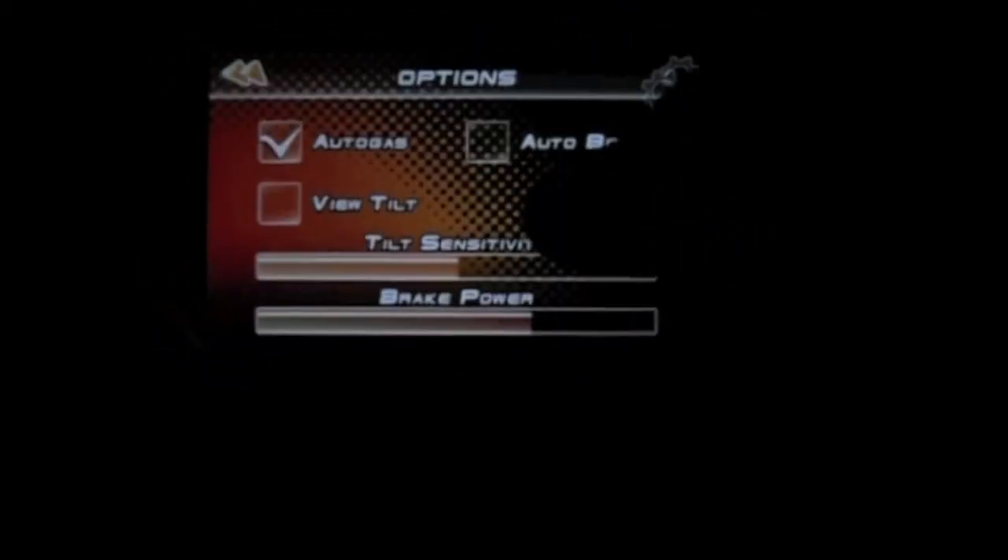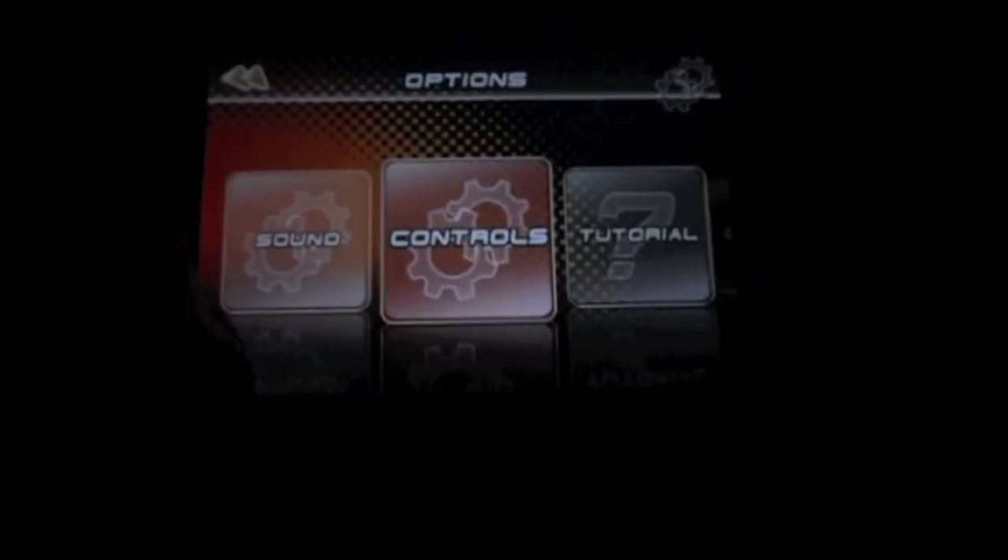On the main menu you can choose from multiplayer, single player, and your profile which includes achievements and your name. You can go to options to change the controls such as auto gas, auto boost, view tilt, tilt sensitivity, and brake power. There's also a tutorial and credits.